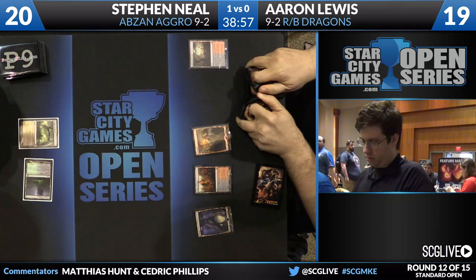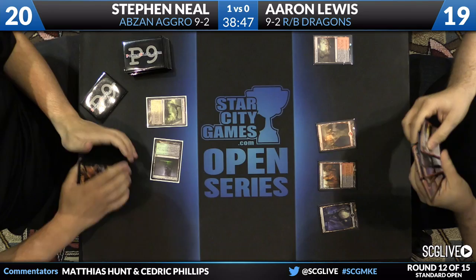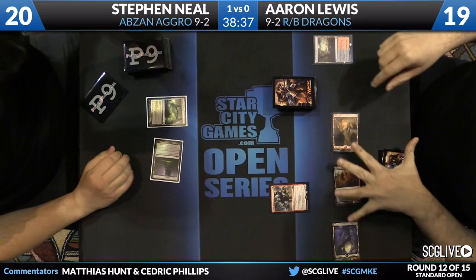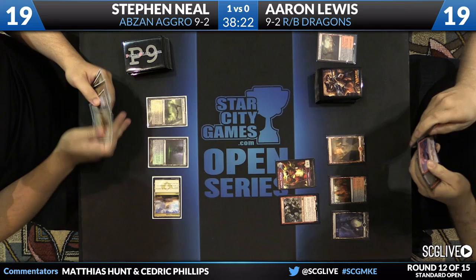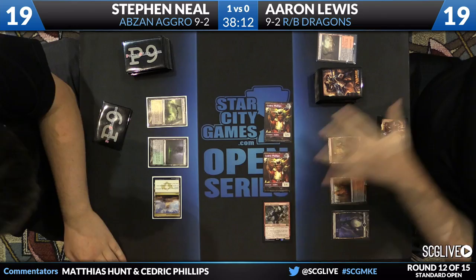A Goblin Rabblemaster on an empty board - still good, but Lewis's hand is very expensive with lots of fours after Rabblemaster: an Outpost Siege, Chandra, and multiple Thunderbreak Regents. He really needs to draw a land next turn, preferably untapped. It's been a long time since we've seen Rabblemaster run away with a game. The fourth land wasn't drawn - it was a Foul-Tongue Invocation - so he's going to rely on Rabblemaster. Six damage comes across. It's good that Steven didn't have resistance because if he had, Aaron would be in trouble.